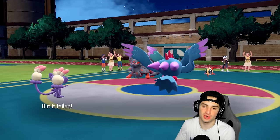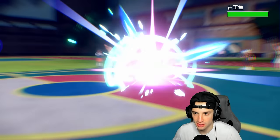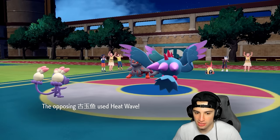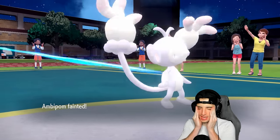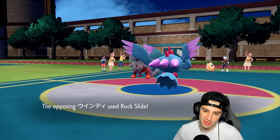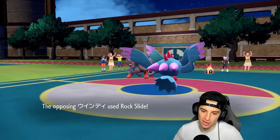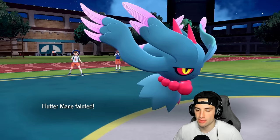We do a little bit of damage with special attack drop. Heat Wave picks up a KO on Ambipom, and then they take out Fluttermane. This one's not looking good. Maybe we should just hard swap. Our problem now is they're going to swap into weather and have weather control.